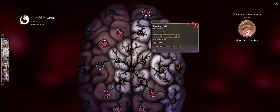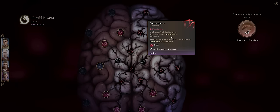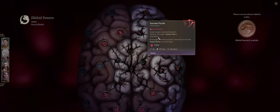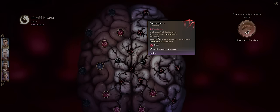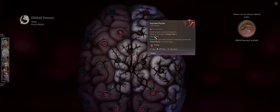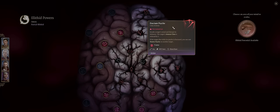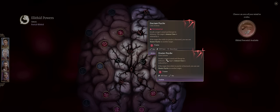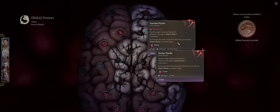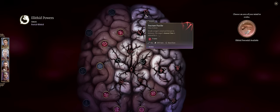Right next to it we have another ultimate Brain Power: Fracture Psych. On a failed Intelligence saving throw, the enemy's armor class will be reduced by minus 1. It might not seem like much, but Baldur's Gate 3 is a low numbers game — just a minus 1 can help. Especially because if the enemy dies while under this effect, you can then use Shattered Psych on another target, which is double the effect at minus 2 instead of minus 1. The chain can keep going, so it's quite efficient for one battle — to cast it on following battles you'll need a short rest.